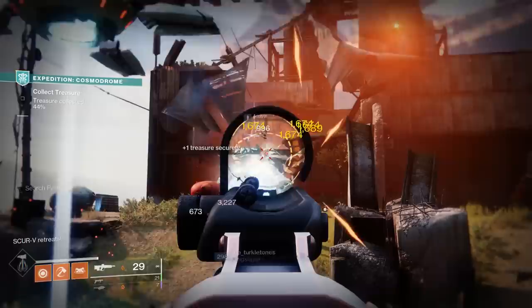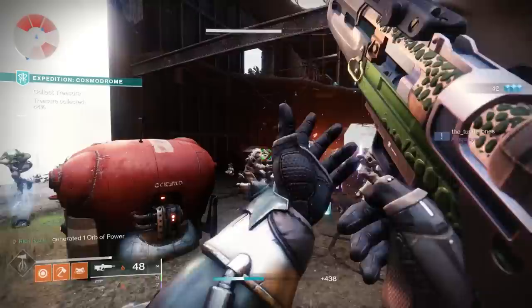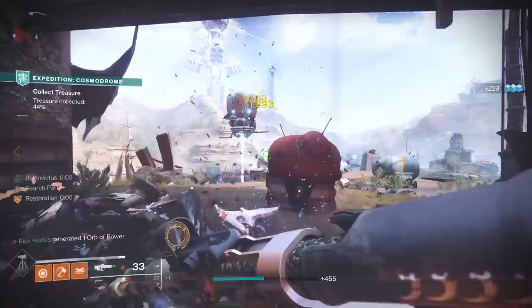The Calus Mini Tool is one of the best PvE primaries in the entire game — absolutely fantastic. Even still, you did have to pay ten dollars to unlock Season of the Haunted to access it, so if you're a free-to-play player, the Jurassic Green is your only option. But when we specifically compare the Calus Mini Tool to the Jurassic Green, it's actually closer than you might think.